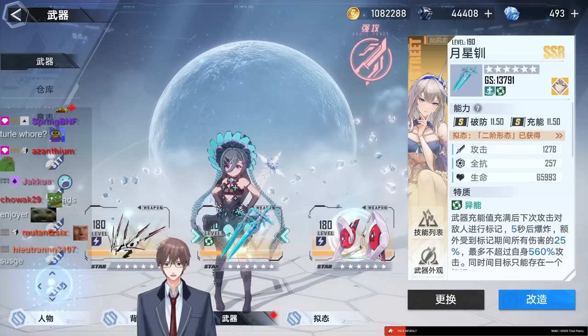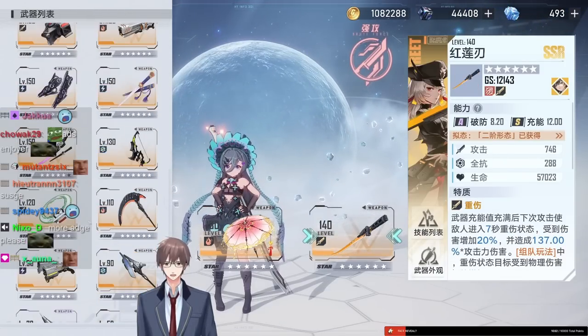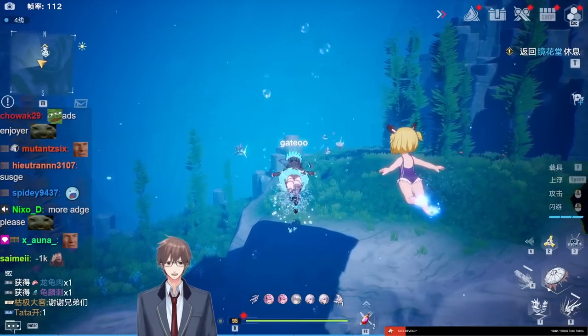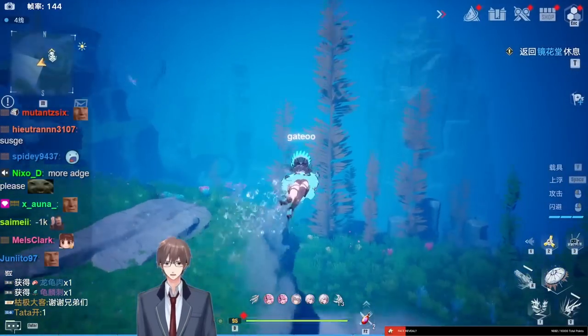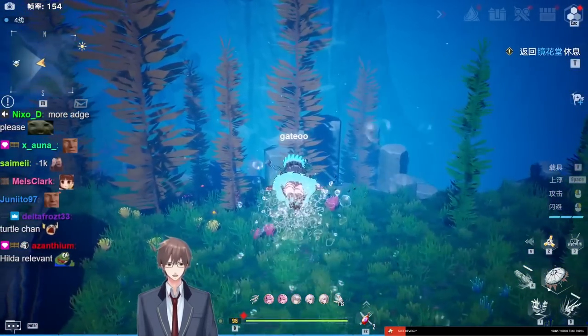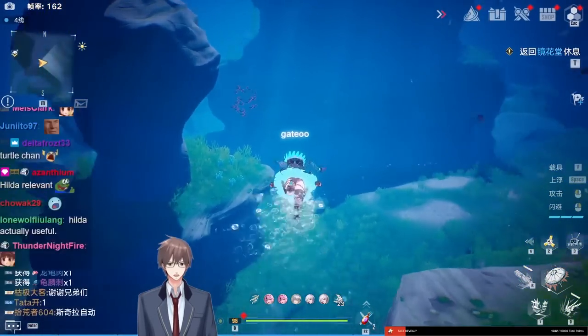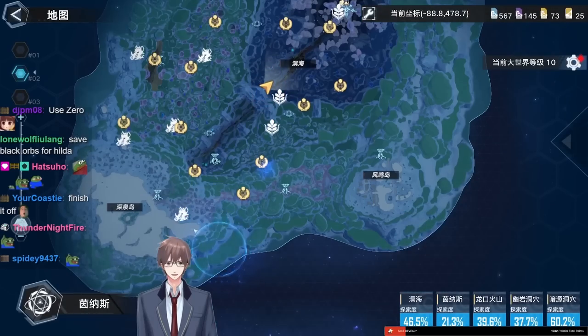Preferably you want to use low attack weapons. I'm at world level 10, so this is something different. But you don't want to kill it fast because otherwise you don't get the drop. There's a random chance to spawn the drop per hit and each turtle can spawn one. So you don't want to do too much damage and you want to shoot the shell. There's a lot of turtles over here.